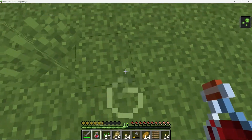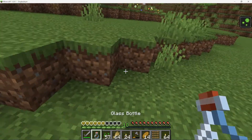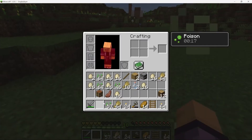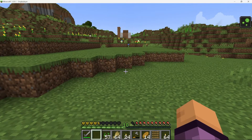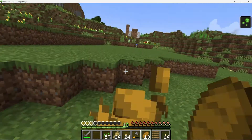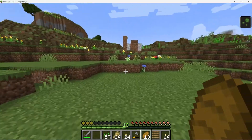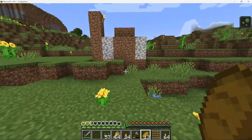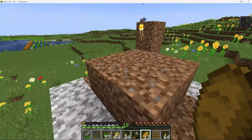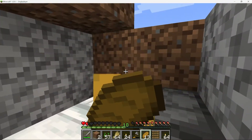It appears that in the game of Minecraft, we are falling victim to a witch who has poisoned us. This means that our health bar is decreasing, and we must act quickly to find a remedy. We need to search for ingredients to brew an antidote, which might include items like spider eyes or ghast tears. Additionally, we should be cautious when exploring the world to avoid any further encounters with dangerous creatures like witches. Let's work together to gather resources, craft the necessary items, and overcome this challenge in our Minecraft adventure.